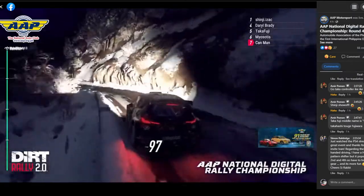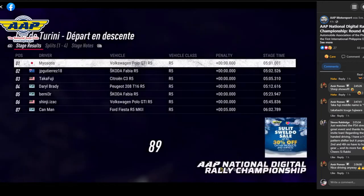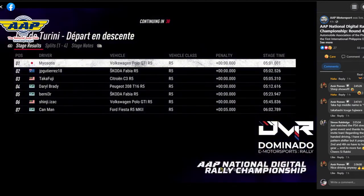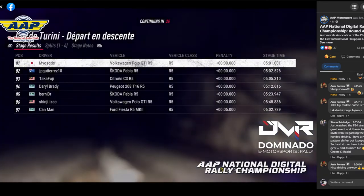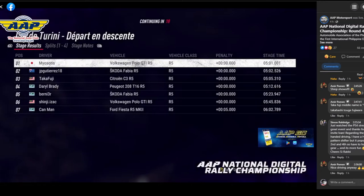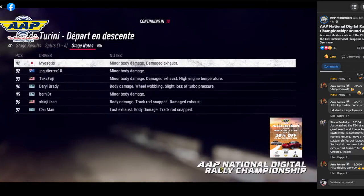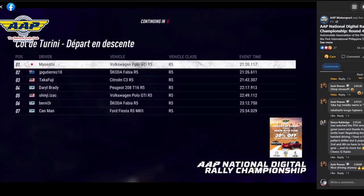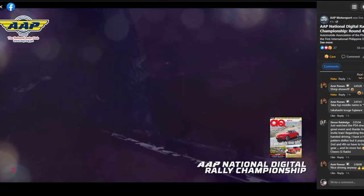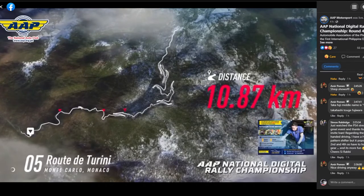In the DMR stream the crowd is going crazy for the Can Man. Rafael Lee is going to be setting another record with the wheel. Stage results: Nino Arakawa at 5:01, Joy Gutierrez at 5:02, Takashi Fujiwara at 5:05.31, Daryl Brady at 5:12.61, Bernie Ronquilio at 5:23.94, Shinji Isak at 5:45.83, and Rafael Lee at 6:02.78 with a five second penalty. The gap increased by three seconds.